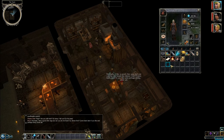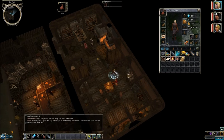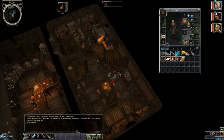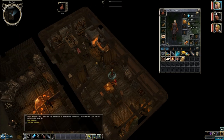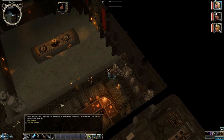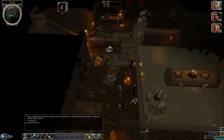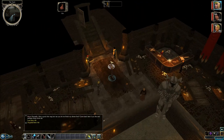I wonder if there's a way we can use the ale on this guy. We could probably put it on the floor. Can't put it on the table, though. We'll just hold onto it — we might need it. I think in this game, if you drink, your stats go down, like your intelligence. And I think your dexterity goes down too.